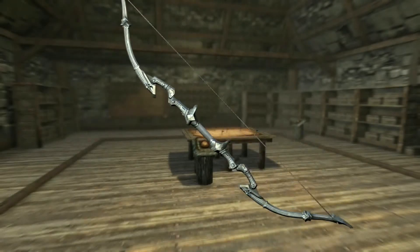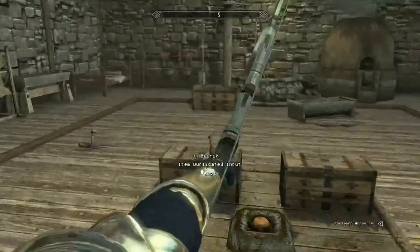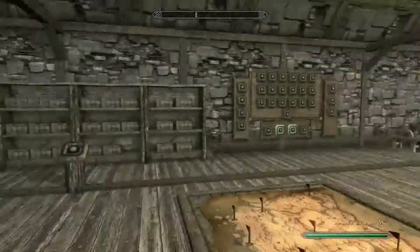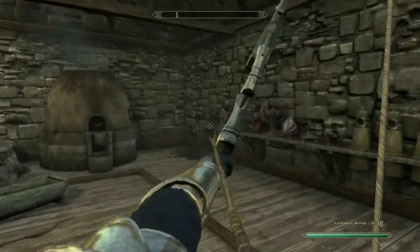Then we got a bow. The bow looks awesome — nice and silver colored. Not bad. They should add some arrows with it, but you'd just want to use silver arrows to go with it, because these arrows do not go with it at all.